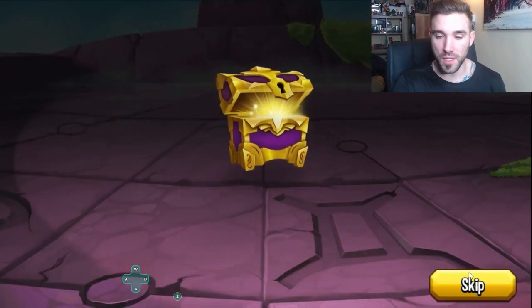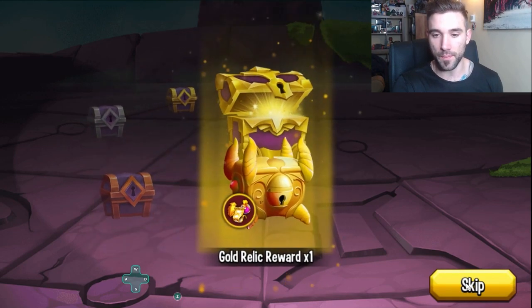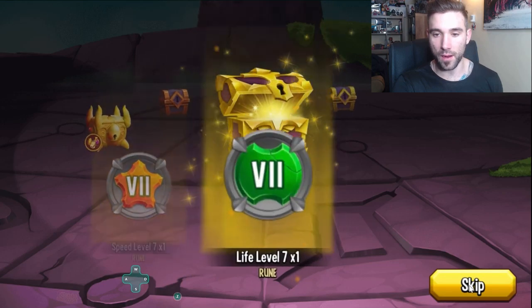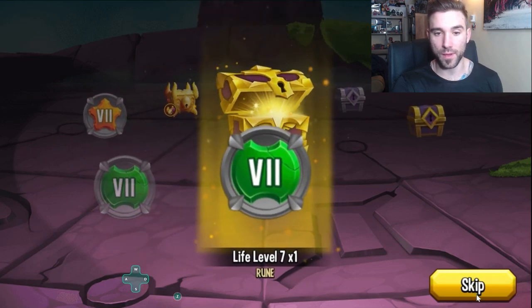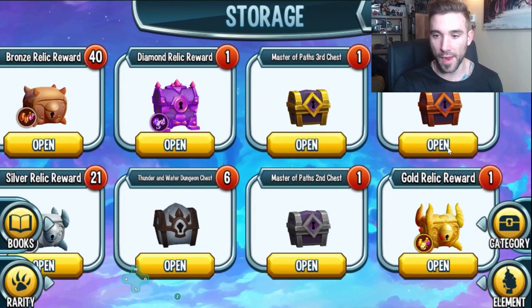Master of Path chest — this one has some cool stuff in it. Get the tier three chests — if you were able to get them, I spent about 15 bucks on the couple that were there. This was the best one. A couple level sevens — I'm happy about that.